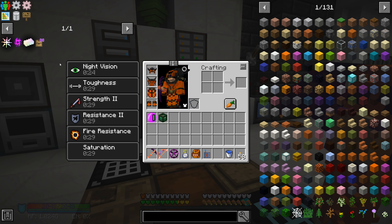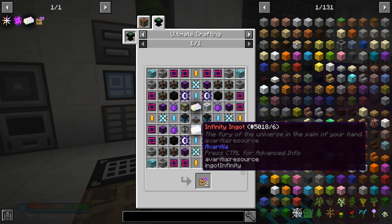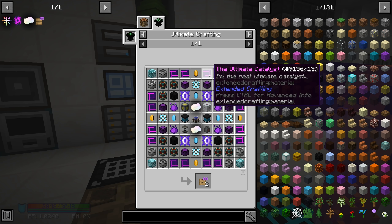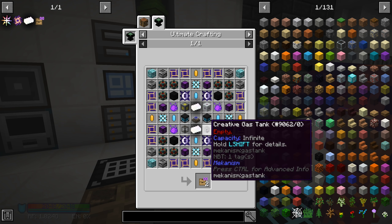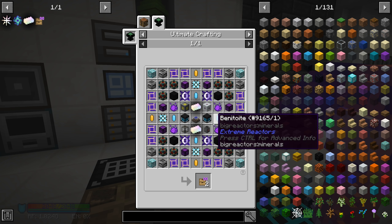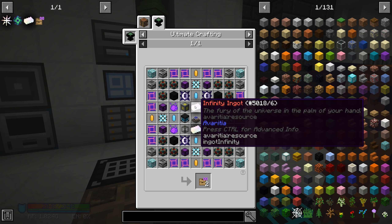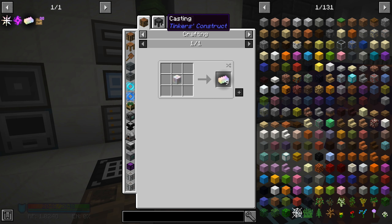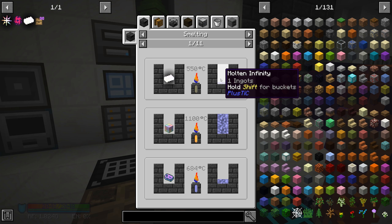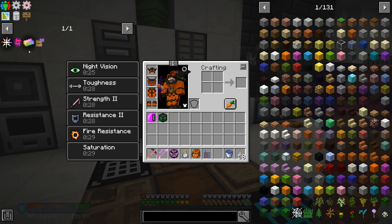We are trying to get ourselves to this creative vending upgrade. Last episode, we were able to get ourselves a creative gas tank, and now we are going to be working towards this. We already have the ultimate catalyst done and the creative items in the center done, so a big portion of the hard things are done. We still have to make these infinity ingots — we only have to make one because the infinity ingot, once we get one, we can melt it down.